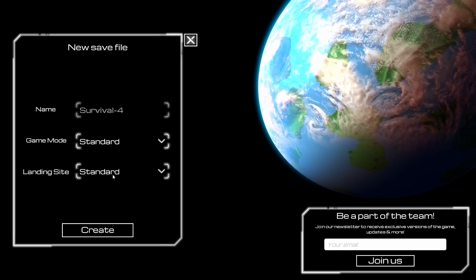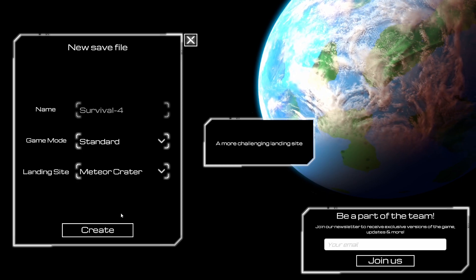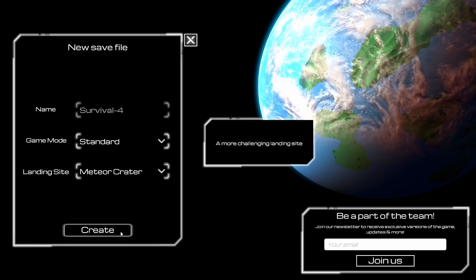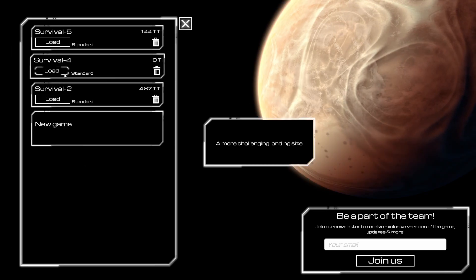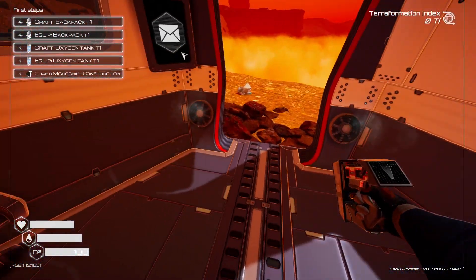Start a new game — we're going to start in the meteor crater, which I think should give us access and let us get over to the waterfall pretty quickly. Everything else is standard. Let's give it a load and see what kind of progress we can make.